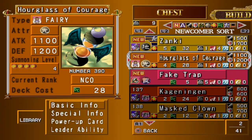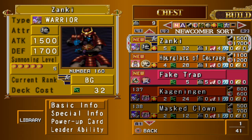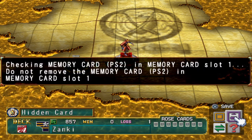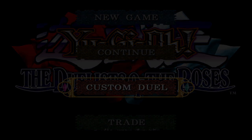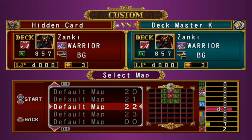Hourglass of Courage is an extremely powerful buff card. It is a four-star fairy with 1100 attack and 1200 defense with a very powerful effect: when this card is destroyed and you have more than 1000 life points, you lose 1000 life points and then all of your monsters on the field receive an attack and defense boost of 1000. Because this effect works with all monsters it's a great staple for any deck, and because it stacks you may want to use the max of three copies - potentially boosting your field up to 3000 attack and defense. It's a whole Blue Eyes White Dragon!